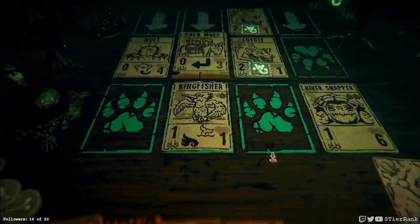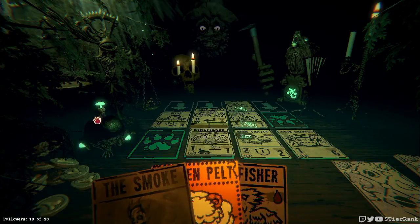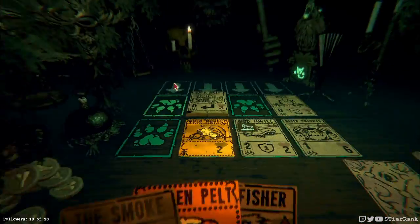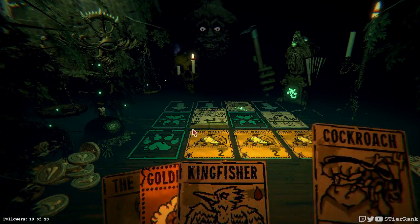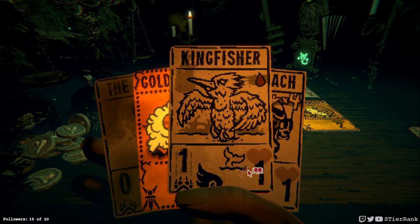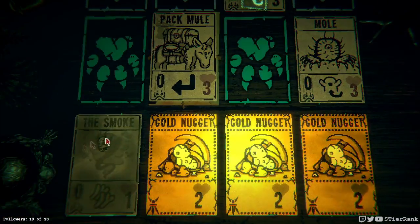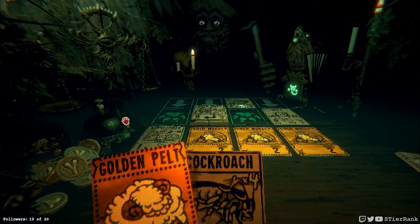We could get mud turtle going too and take out the coyote column in one turn. Unfortunately we'll lose them going into the next phase, but I think it'll be worth it overall. Pack mule is down to only three HP too. Well we just have cockroach and kingfisher left — that's not good. Let's see, cockroach could be used to take out floodhound somewhat, kingfisher can just kind of be in park over here.